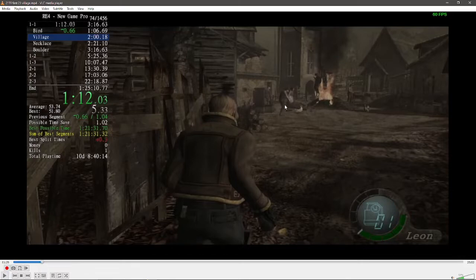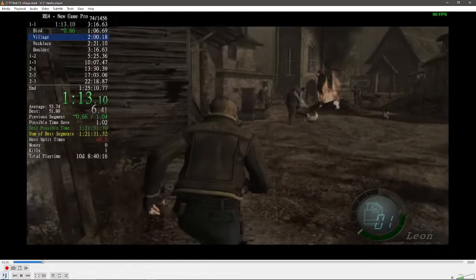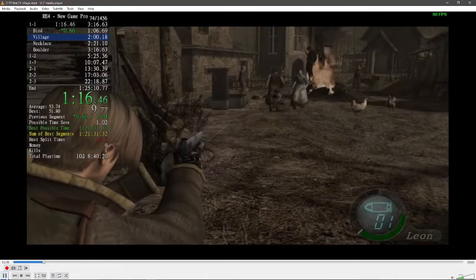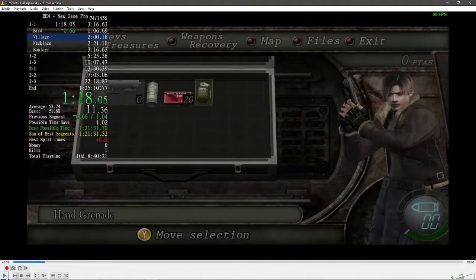Then we're going to shoot the wheelbarrow guy seven times. Right here I rearranged my inventory so that we have this whole row clear for the shotgun. If we don't move this fast up, it'll cause the shotgun to go into this row here — we don't want that. We want to keep our inventory neat and clean.